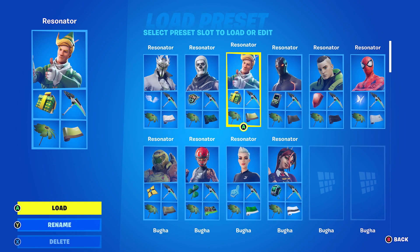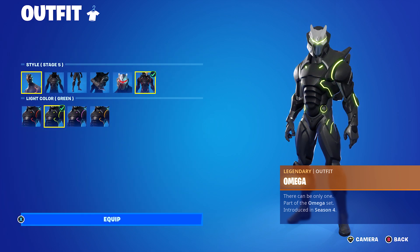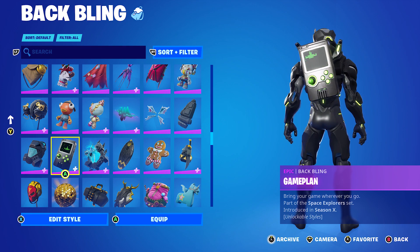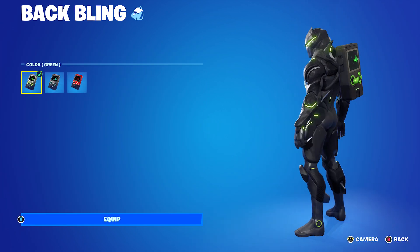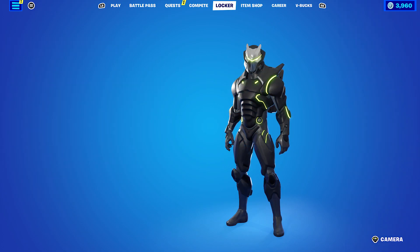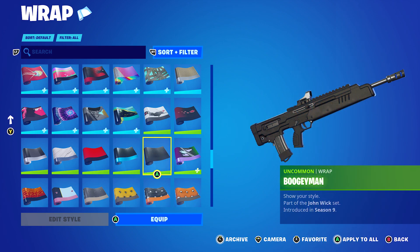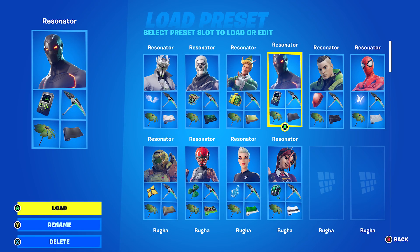The next combo uses Omega from the Chapter One Season Four battle pass, part of the Omega set. I'm using Stage Five style with the light color set to green. The back bling is Game Plan, part of the Space Explorer set from the Chapter One Season X battle pass, using the green color. It works very nicely with this green-themed combo. For the wrap I'm using Boogie Man, part of the John Wick set introduced in Chapter One - you got this from completing challenges in the John Wick Bounty LTM.